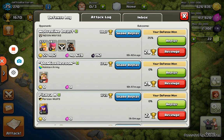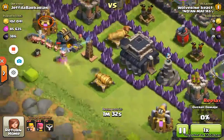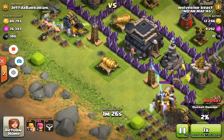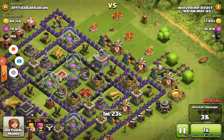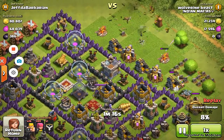They used 72 level 5 barbarians and 83 level 5 archers along with their clan castle, and they only got 25% on this base, which is pretty sweet. You can see there's a few gravestones here — they put the barbarians in, more barbarians over here thinking it'd go well. One Tesla pops up and it's going pretty bad for them. Then they start putting in more stuff over here, some archers and barbarians.